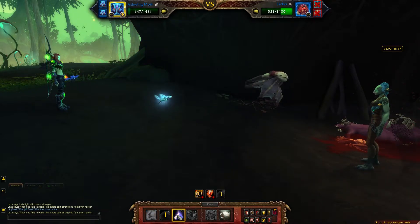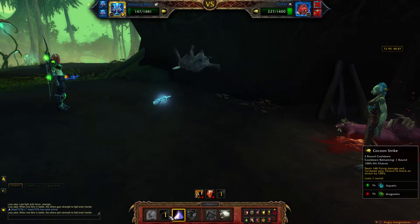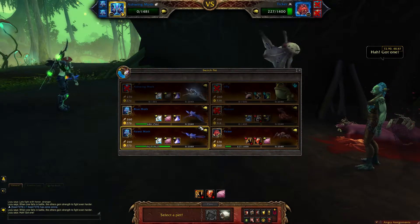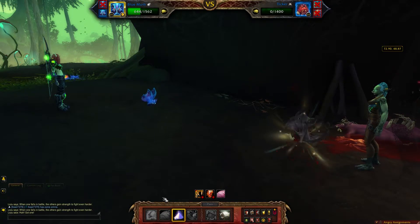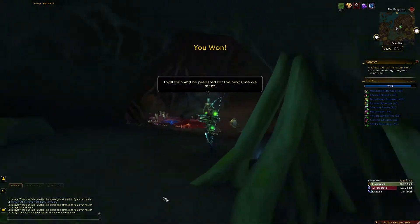Moth dust again. Bring another moth in when that one dies off. Start with cocoon strike or moth dust — hopefully it'll take him out. Just continue with that: moth dust, cocoon strike, alpha strike, as they come off cooldown. Super easy fight.